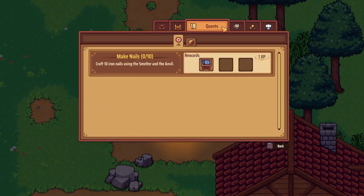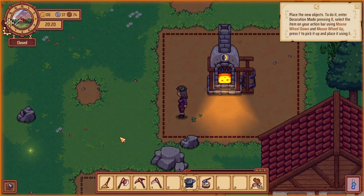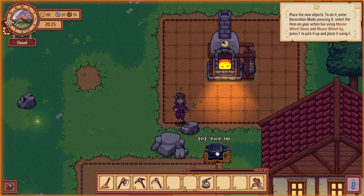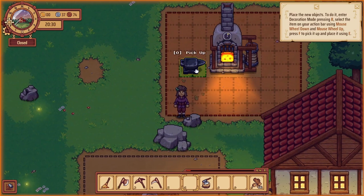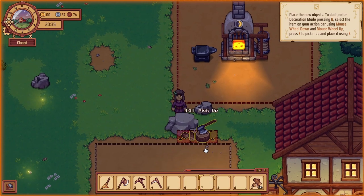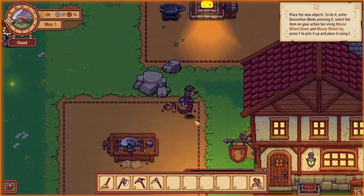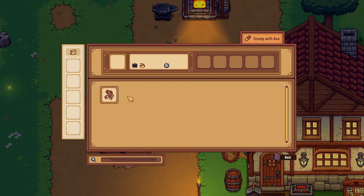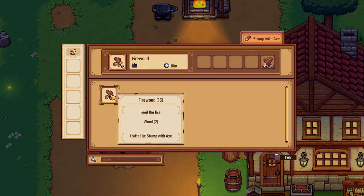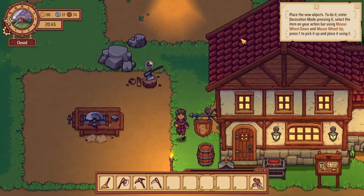What does our quest want us to do? It wants us to make some nails. Let's also place down our anvil — it has to be in the area of the smelter, which makes sense. And over here — what can we do with this? Make firewood sounds right. Let's make 15 more.